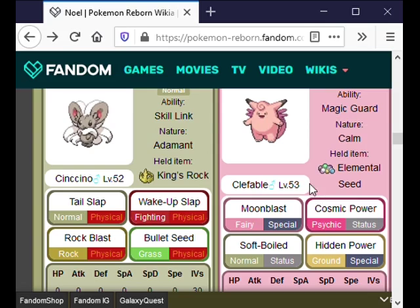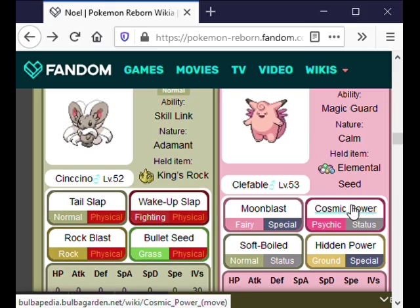More importantly, Weezing has Clear Smog, so all the Cosmic Power boosts that Clefable tries to spam — I can just get rid of those easily.